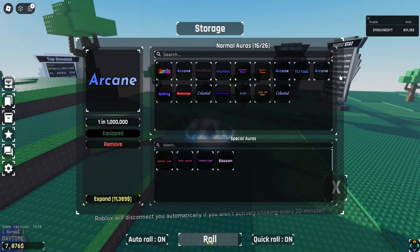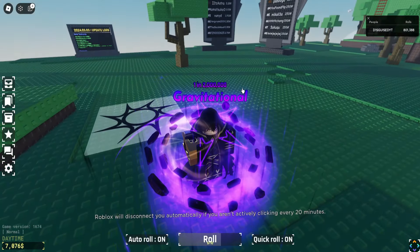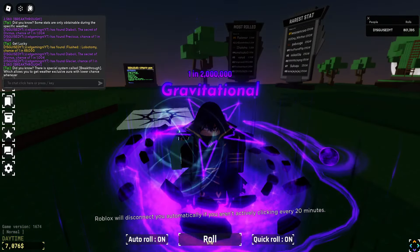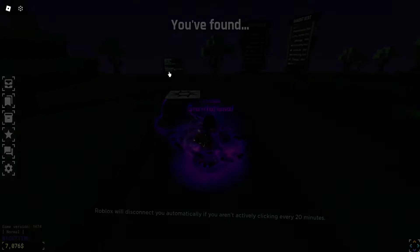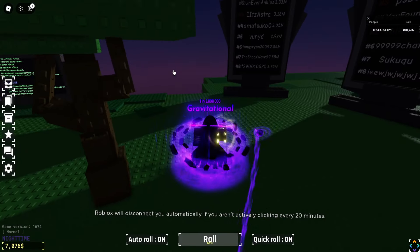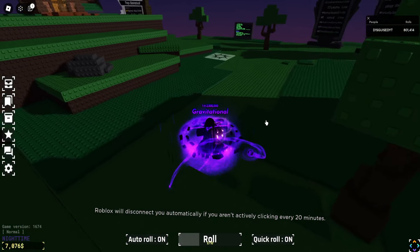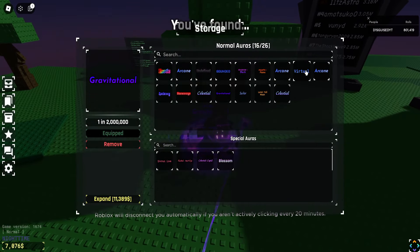Next up, we have Gravitational. I think this aura is also very overhated. I love the fact that you have a small planet that goes around a bunch of meteors. I don't get the hate for Gravitational — it's really nice. It has some nice music too. I think it's an all-round really solid aura. The trail that the planet leaves behind when you walk is also pretty cool. I think Gravitational is definitely overhated.